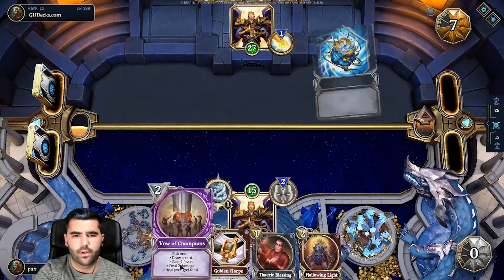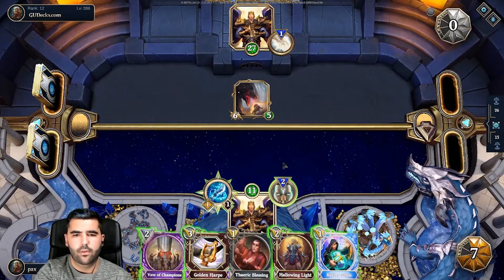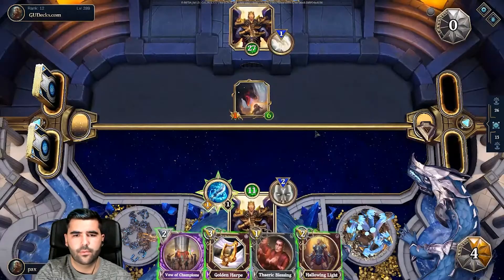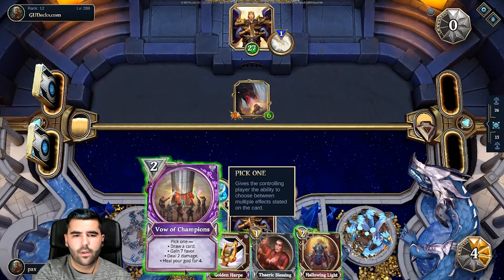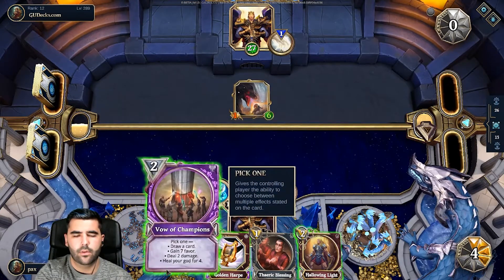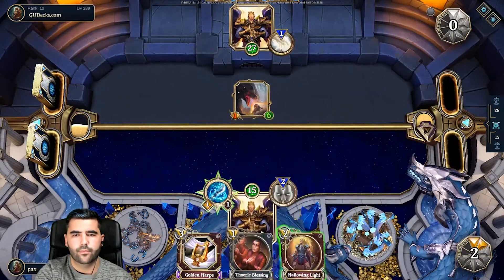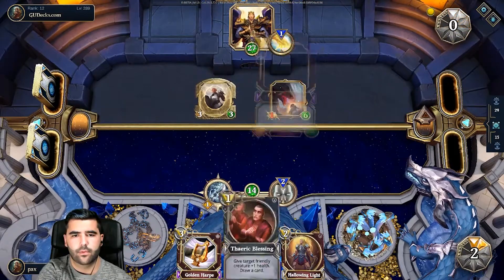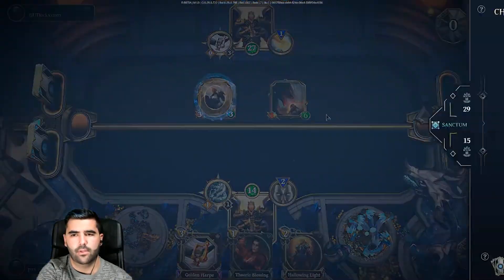We need to play Chosen Visions and Golden Harpy because we need to stall. Wait — we can't play Golden Harpy, we need to play Chosen Visions. We need to peel our gods for four. The issue right now is it doesn't have Frontline yet. Can we survive this? He took Rotten Viper Tincture so he shouldn't take a social item anymore.